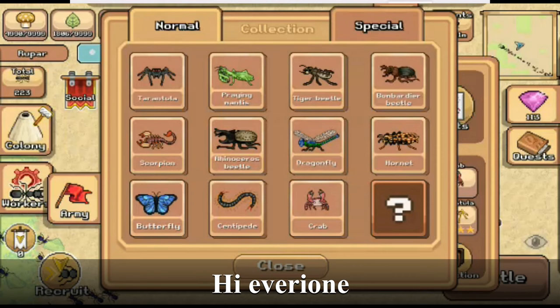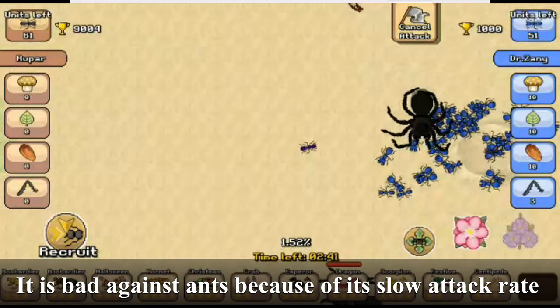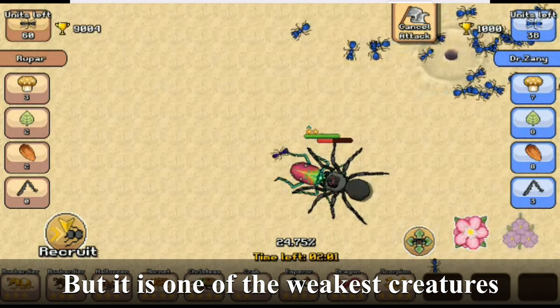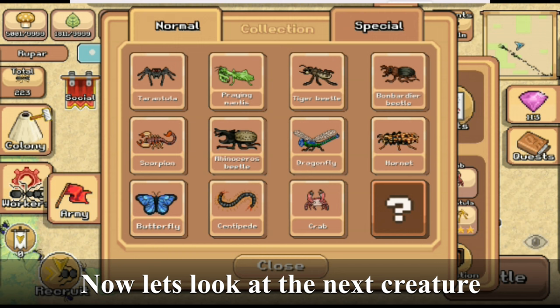Hi everyone, today I will show you all the creatures and tell some useful information about them. First, the tarantula. The spider is an average creature. It is bad against ants because of its slow attack rate, but it is better against creatures. It is one of the weakest creatures.